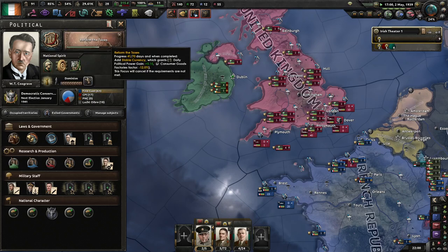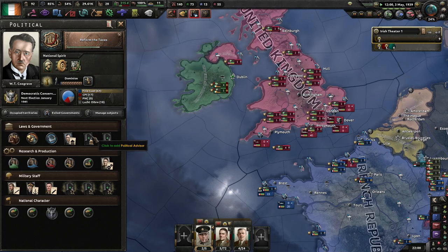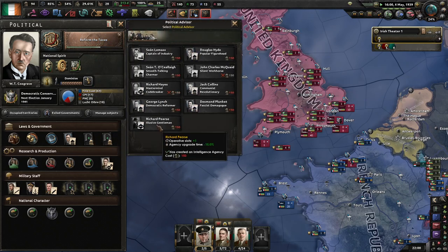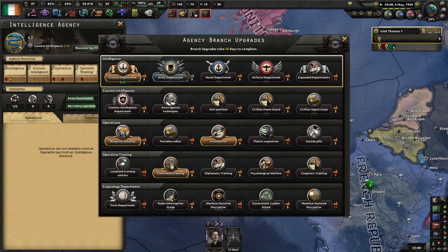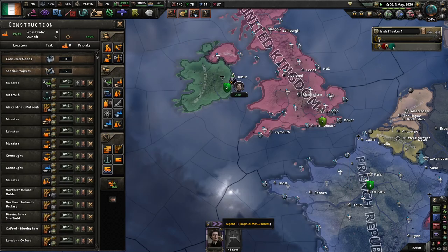I'm still trying to reform the taxes though. I can get some extra political power spent on the Elusive Gentlemen to try and update my spy agency, because we are going to need more intel.